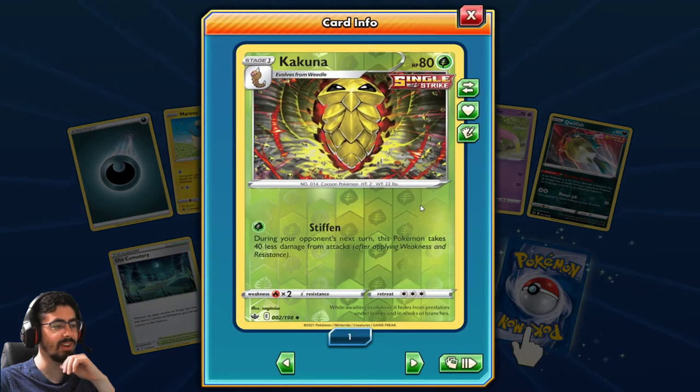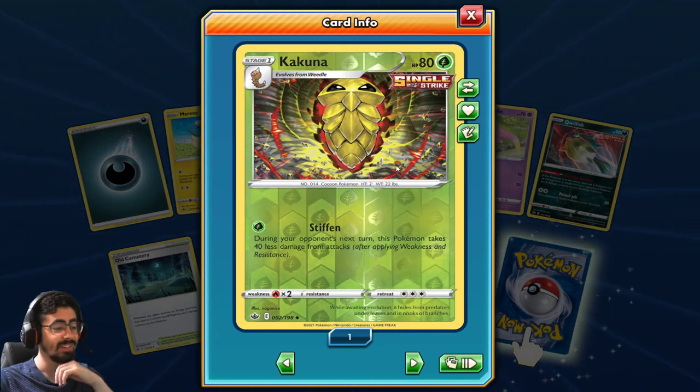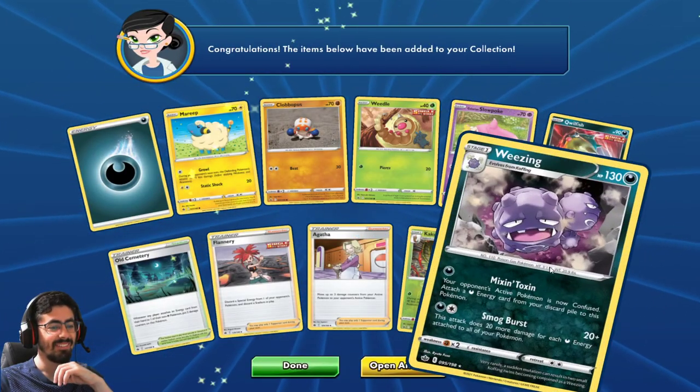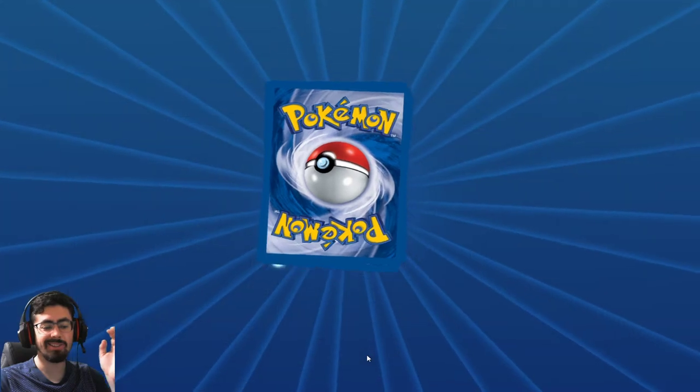That Kakuna's got some serious maximum anime power going - hey, that ab workout from the Weedle worked! That is a really cool Kakuna, I love it. And Weezing - Mixin Toxin: your opponent's active Pokemon is now Confused. Attach a Dark Energy card from the discard pile to this Pokemon. Smog Burst: this attack does 20 more damage for each Dark Energy attached to all of your Pokemon. Interesting cool card - it's decent, I wouldn't say it's great, but it's very decent.